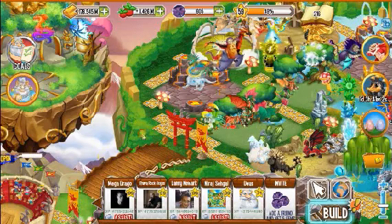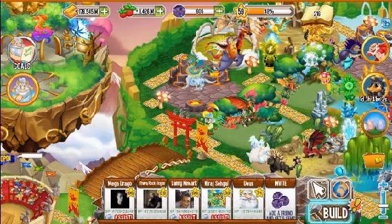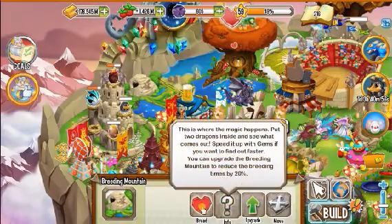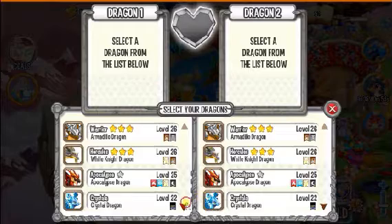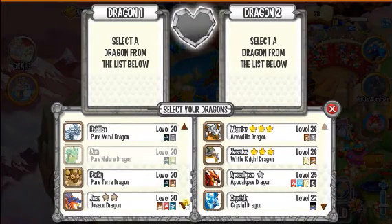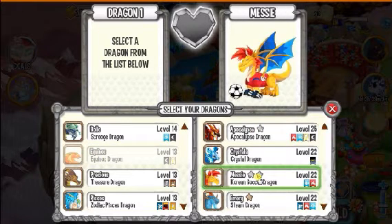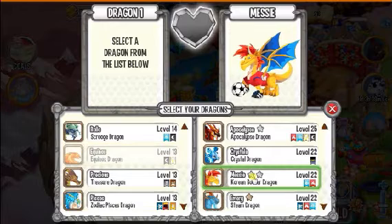That's all for the animation and the Apocalypse Dragon. Now I am going to show you how I got my breeding. My breeding sanctuary is not free, so I am going to show you my breeding mountain. To get this dragon, I got it by breeding the Deconox dragon and my Korean soccer dragon. And to get this dragon, your sanctuary must be unlocked to level 3.